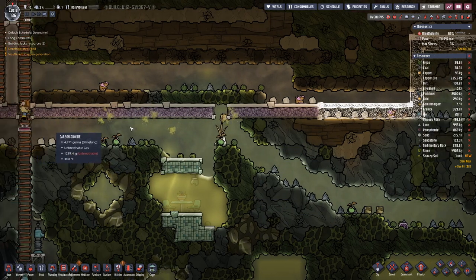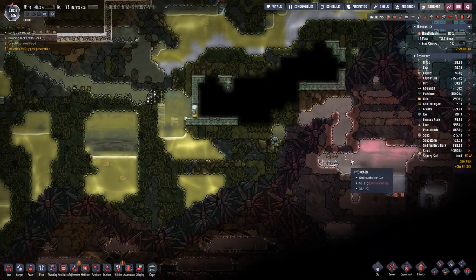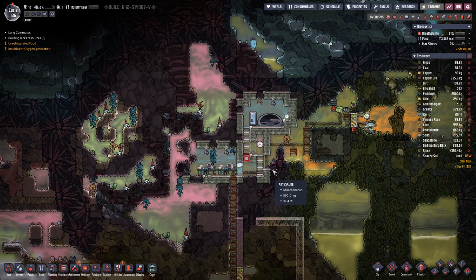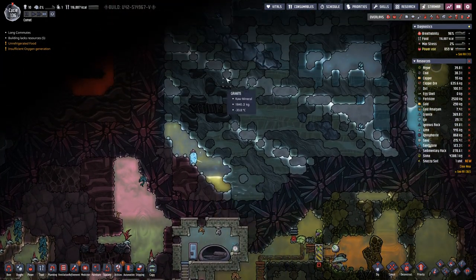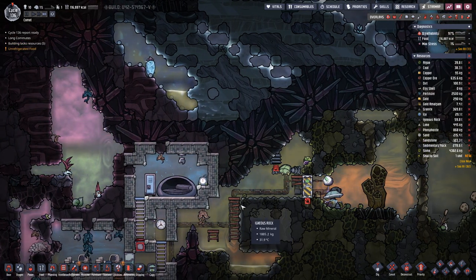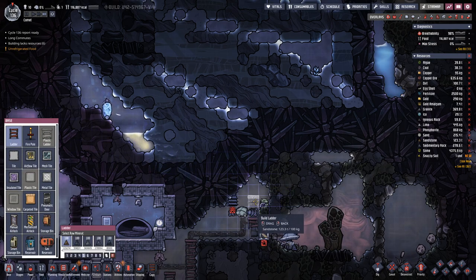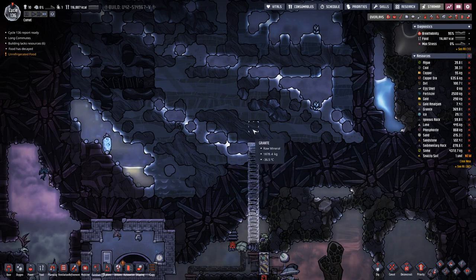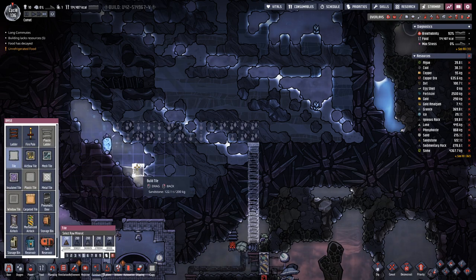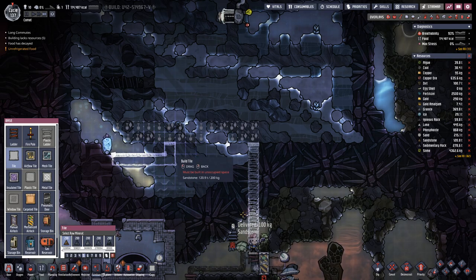We are also digging out over here to see what's in this area. Up here we have a cool slush geyser. How do we want to access that? Maybe let's go in here on this side and then dig out here.